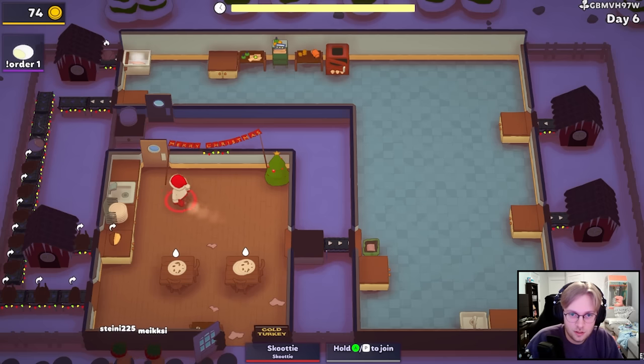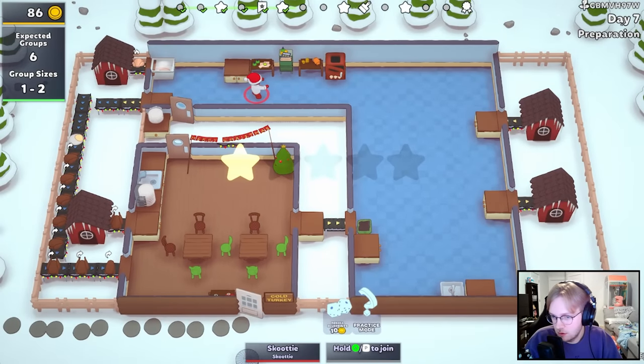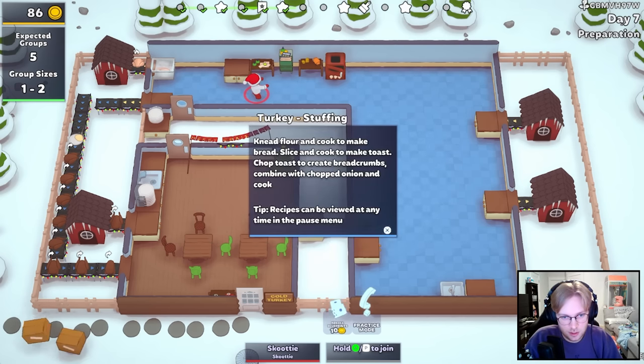We're at 74. Did I discount this? I think I did. Ooh, stuffing! I haven't seen this. Has this been in the game? Knead flour and cook to make bread. Slice and cook to make toast. Chop toast, create bread. That's so much work.